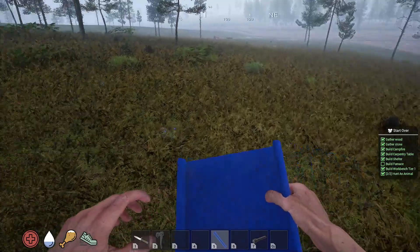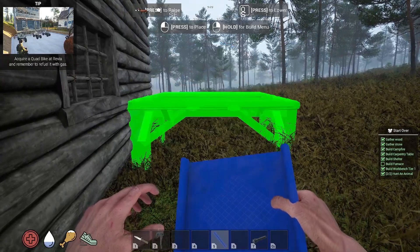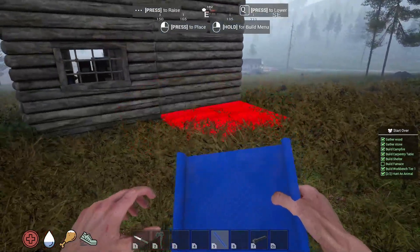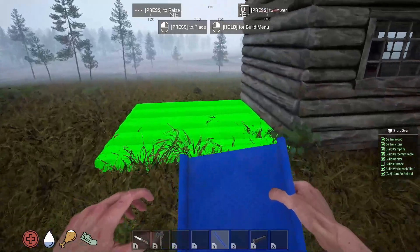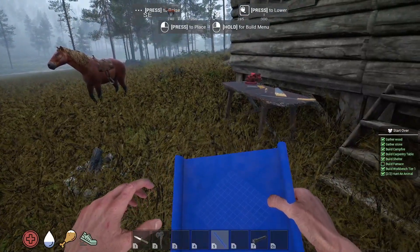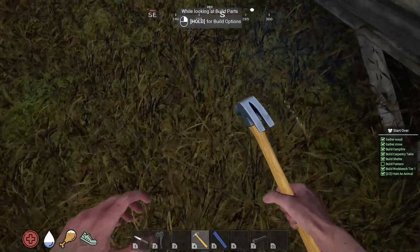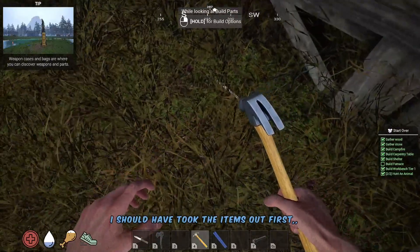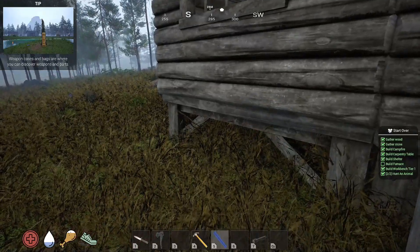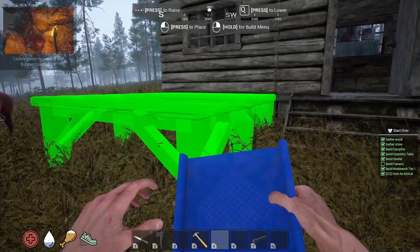I need to build a couple more foundations. Hey, I can't even do that now — look at that. Why in the world did I put it like that? Hold that for build options. All right, we got it inside. Now we can make a foundation. Wish I'd have built this to begin with.